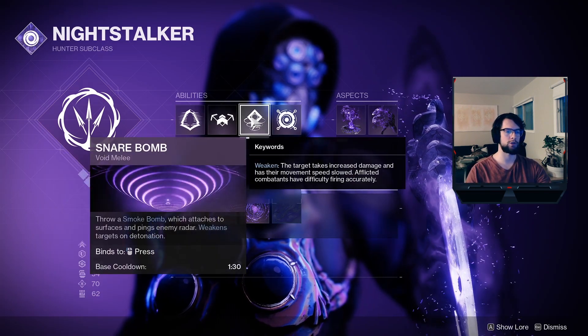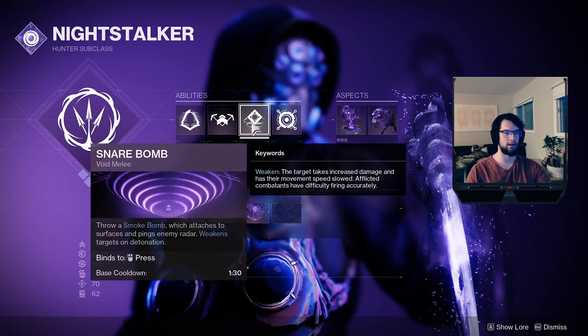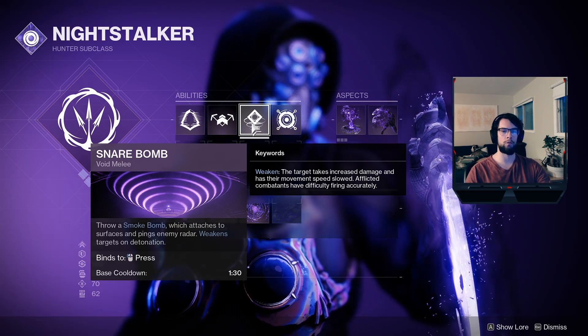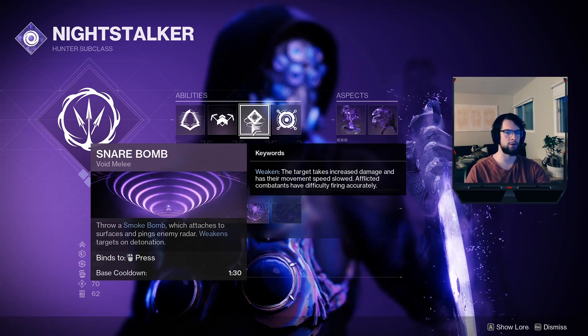I have Snare Bomb, which is really the only melee option we have right now, but it's really interesting now because they've changed the Snare Bomb so that it not only grants invisibility but it also pings the radar — I'll go over that more when I talk about my exotic choice.